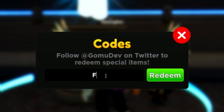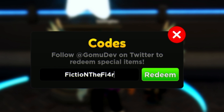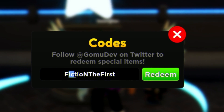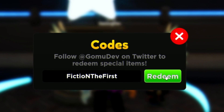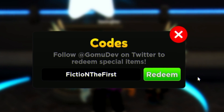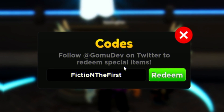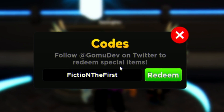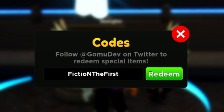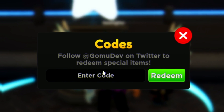Next we have the code FICTIONTHEFIRST — F-I-C-T-I-O-N-T-H-E-F-I-R-S-T. That one gives you a summon ticket, which is quite nice. If you want to copy and paste these codes, head to rblxcodes.com for the full list of working codes in Anime Adventures — new codes will be added there as they come out.